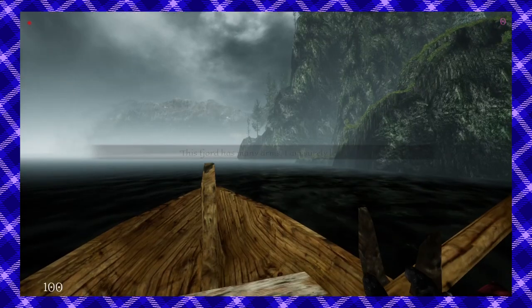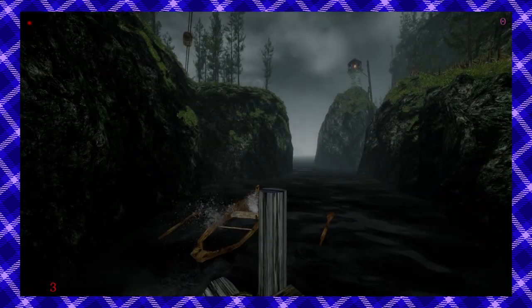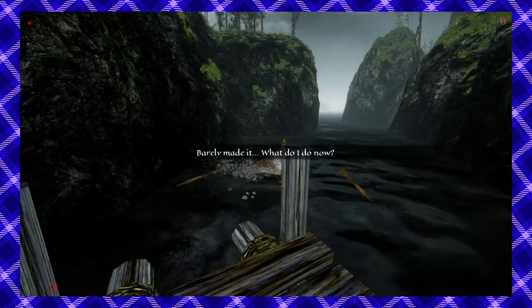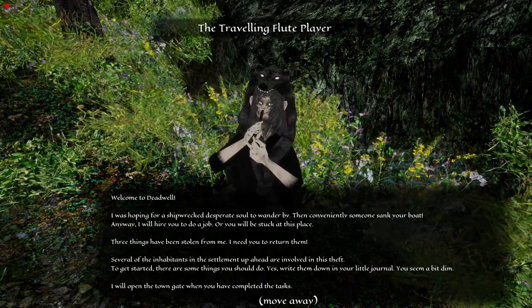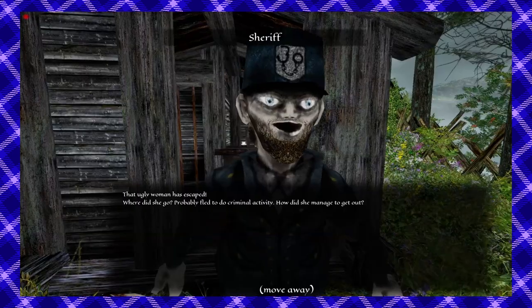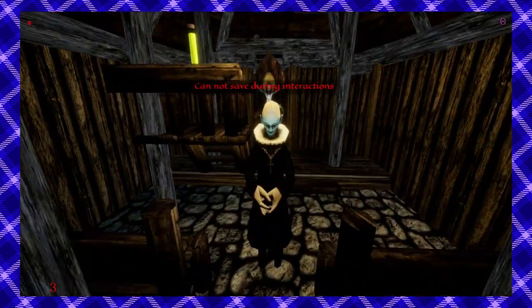The nameless main character is enjoying a calm and comfortable boat ride into an inlet when his boat is suddenly sunk by an unidentified bastard. He quickly rows to a nearby pier — he can't swim after all — where he meets a strange flautist who becomes his mission control and sends him on a quest to gather three dangerous artifacts from the grotesque villagers of Deadwell. Their faces are shaped wrong, their movements are stilted and uncanny, their dialogue is stiff and unusual, and they serve as the welcome wagon for the tutorial.